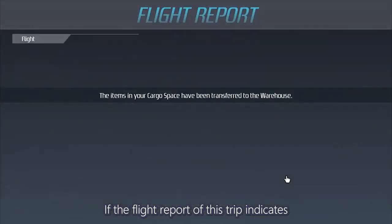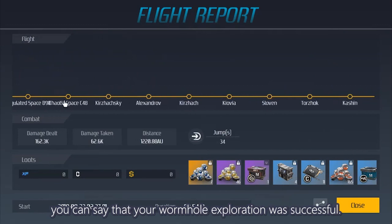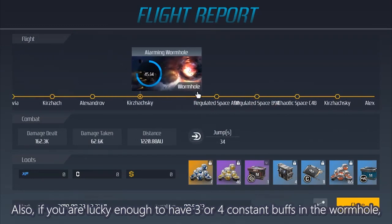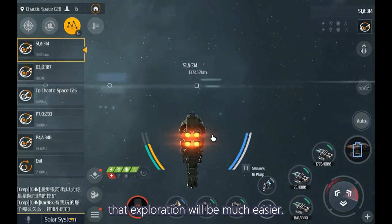If the fight report of this trip indicates that your wormhole exploration lasted more than 35 minutes, you can see that your wormhole exploration was successful. The cases you get depend entirely on your luck. Also, if you're lucky enough to have 3 or 4 constant buffs in the wormhole, that exploration would be much easier.